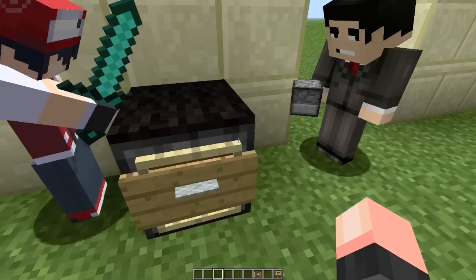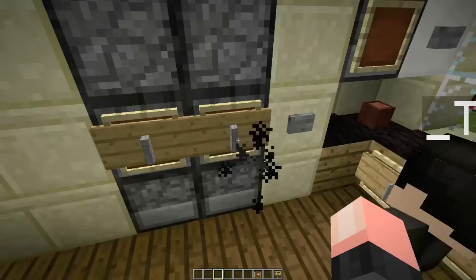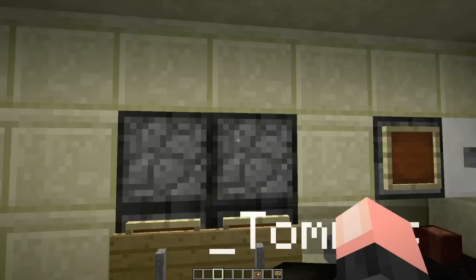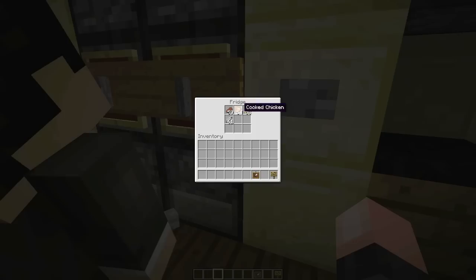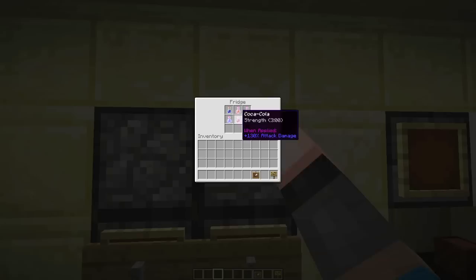Next, we have the fridge. The fridge has one side as the fridge and the other side as the freezer. It holds all your foods and stuff — right here we have all our delicious drinks, such as water bottle, orange juice, fruit punch, Sprite, Coca-Cola, and milk. The middle compartment holds our cooked meats and steak, and the bottom holds all our fruits and cakes.